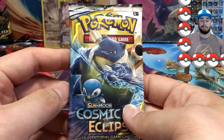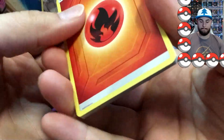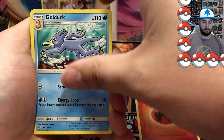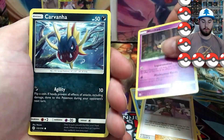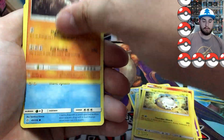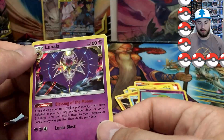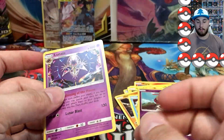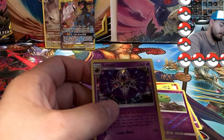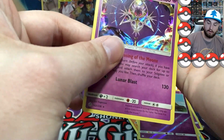We're down to the last pack right here — some last pack magic, hopefully. Can we get it? There is the code card. One, two, three, four to the front. Fire energy, Golduck, Mimikyu — I need that one — a reverse regular Mimikyu, Pignite, Togedemaru, Onyx, Wailmer, and two reverses. And a Lunala holographic! So we did not get another GX card, but we did get a holo, so we will take that and put it in a sleeve — because they all get sleeves. Make sure you guys are protecting your cards out there.